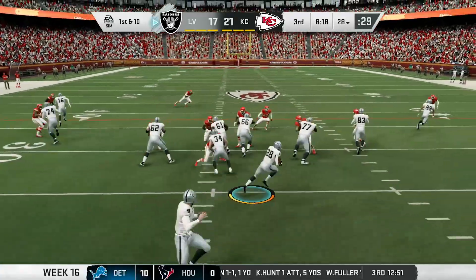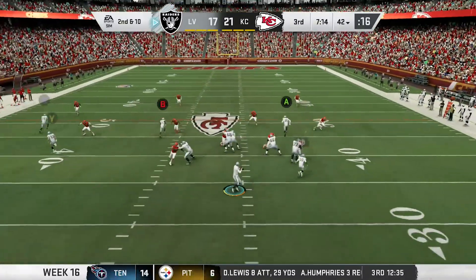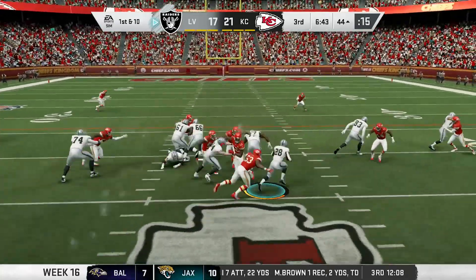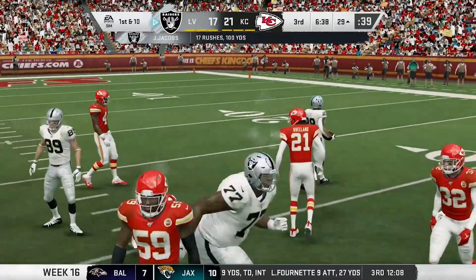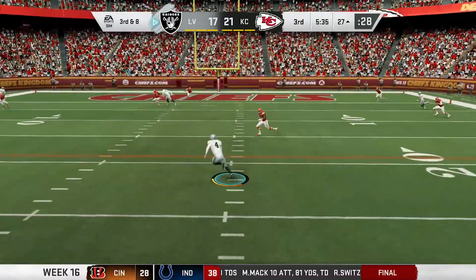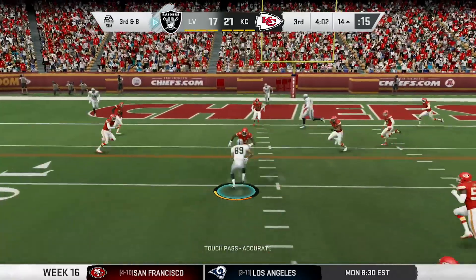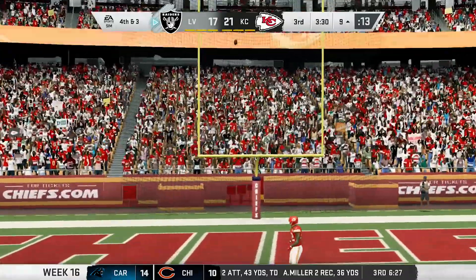Next Raiders possession. Jacobs takes the handoff, bounces it out right, finds some room, and powers ahead for 13. Then Carr rifles it to Foster, who makes the adjustment and gets the catch for a first. Jacobs finds running room on the right, drops his shoulders, and gets 15 more — he's over 100 yards today. Later, Carr takes off on a scramble for 11. Three plays later, Carr hits Blythe on the drag route, but he falls short of the marker. Carlson comes on for the short field goal — Vegas is now down by one.